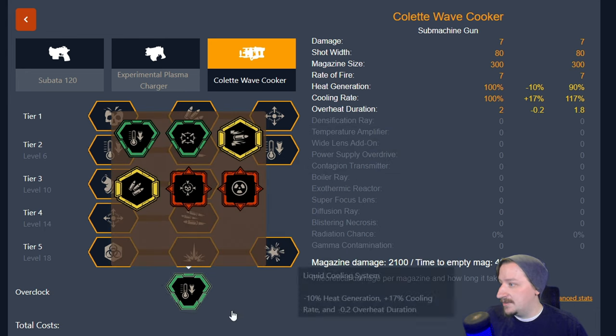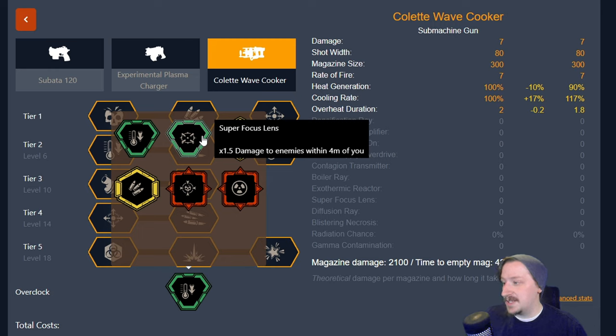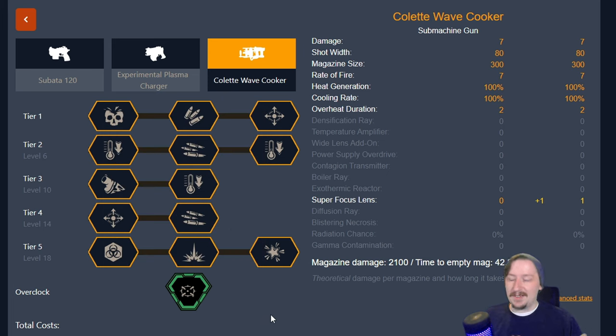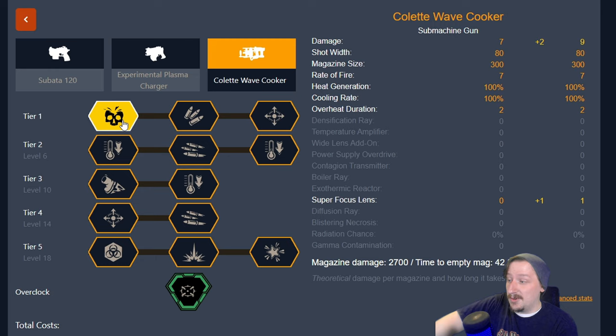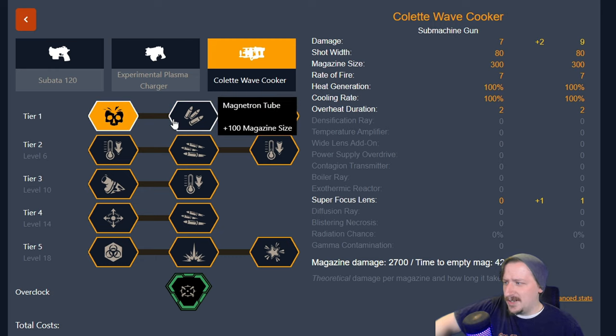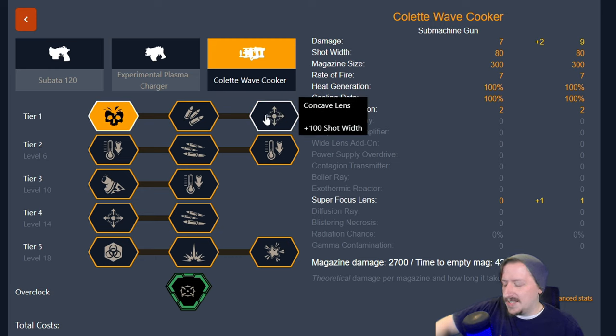The second clean overclock is Super Focus Lens, which gives 50% more damage so long as enemies are within four meters of you. I don't really take this with the flamethrower, but I will take it with the cryo gun to kill things up close faster, or with the sludge pump since enemies are likely slowed and we can get up in their face for more damage. In tier one, I like taking the convex lens for more damage since it scales off our base damage, although extra ammo is nice too. Extra AOE is not super necessary here.